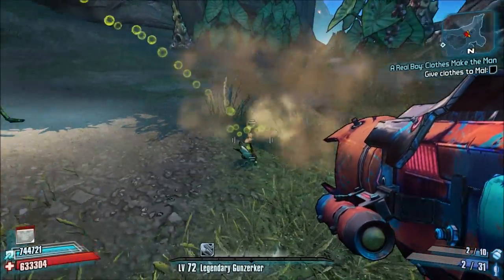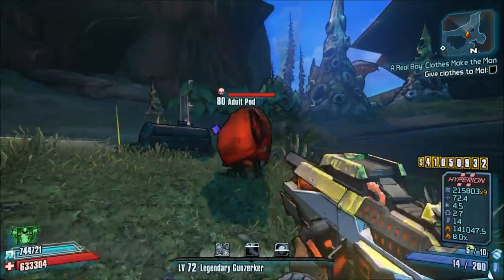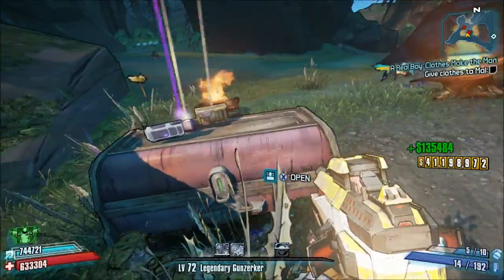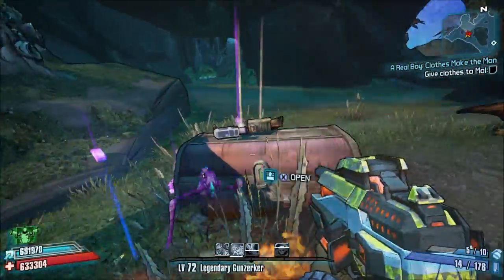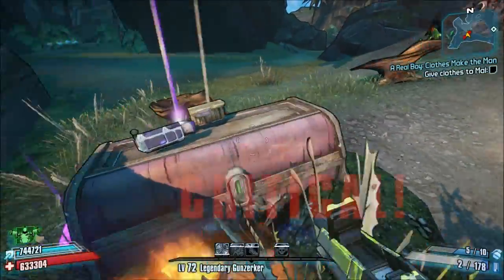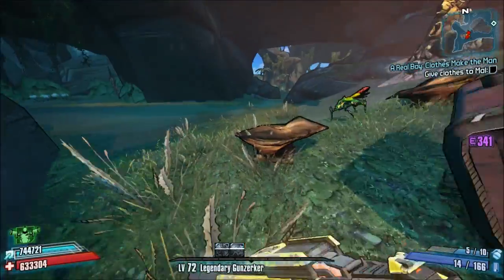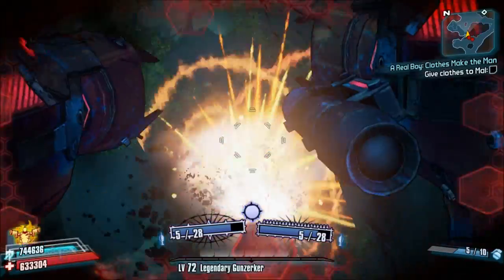It looks like we're closing in on the very first chest here. Kill these pods before they spawn. You can open these and they have fairly decent loot in them — looks like I got an E-Tech there. We'll go ahead and go to the next one.